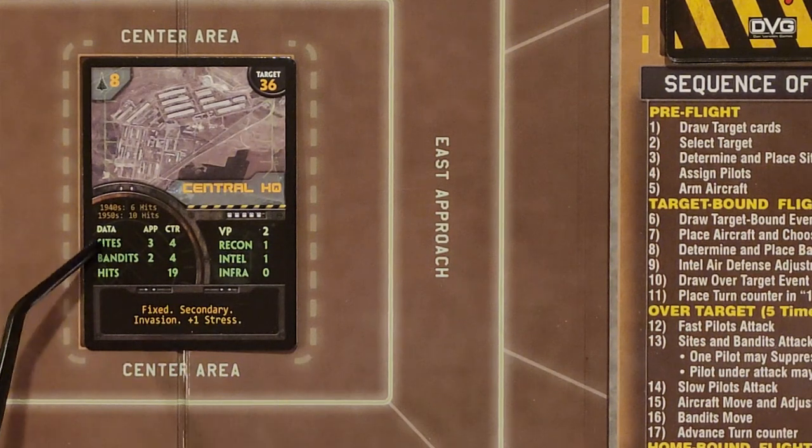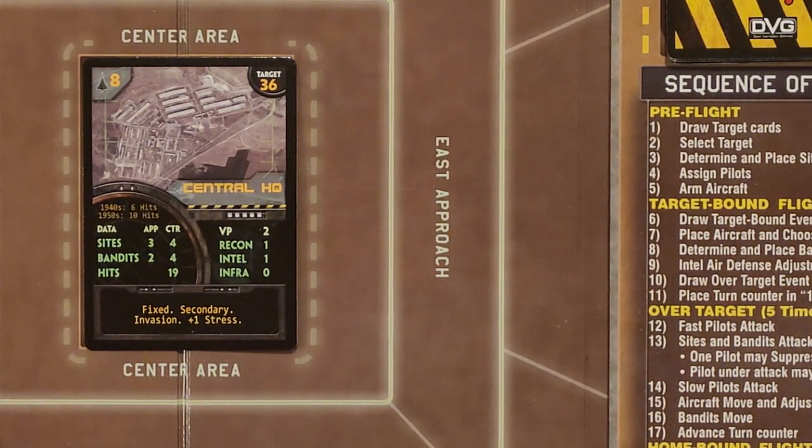So if we're playing in the forties in the War of Independence, this target would only take six hits to destroy. In the fifties Suez Crisis, it would take 10. Any other one, including our '73 Yom Kippur, takes 19. So it takes 19 hits to destroy this, which means we need to bring a lot of air-to-ground munitions. We're going to have three sites in each of these approach areas and two bandits in each of the approach areas. Then we're also going to have in the center, four sites and four bandits. So you're talking nine sites total, eight bandits just on the approaches, and then four and four inside. That is a lot of enemy firepower we're going to have to deal with.